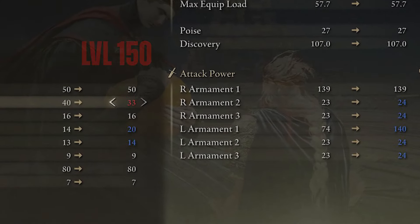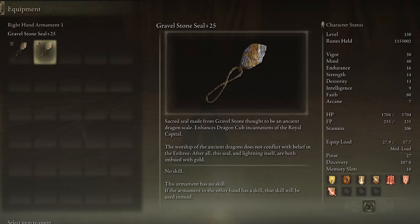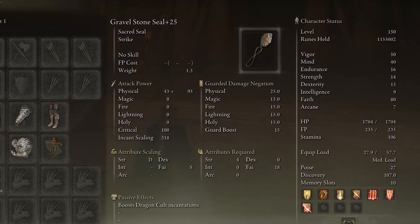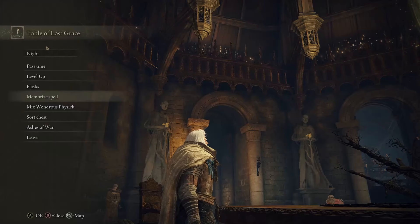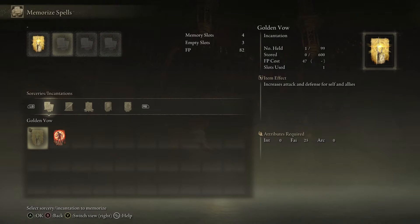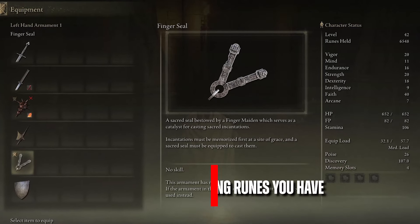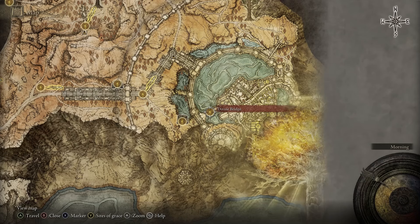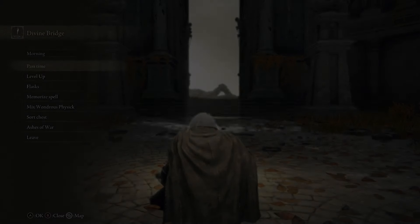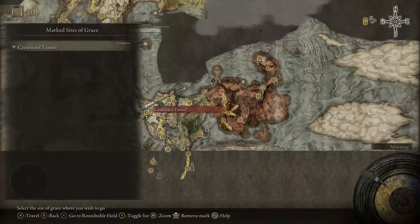And here are our final stats at level 150. When you obtain a second Gravel Stone Seal from a friend or New Game Plus, use the stats template from the original build. Equip Golden Vow and Flame Grant Me Strength incantations and buy the Finger Seal to cast them. Make sure to spend any remaining runes you have on more Smithing Stones. Now teleport to the Divine Bridge Site of Grace and rest there, and attempt the wrong warp method we used before, but this time to gain access to Leyndell Royal Capital.